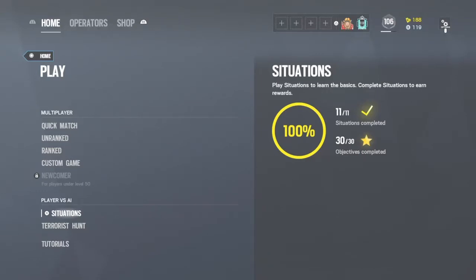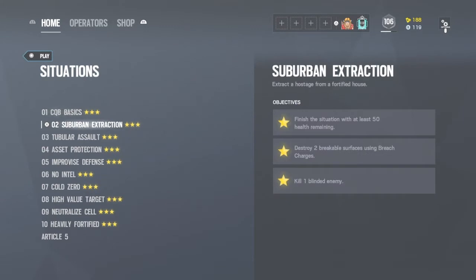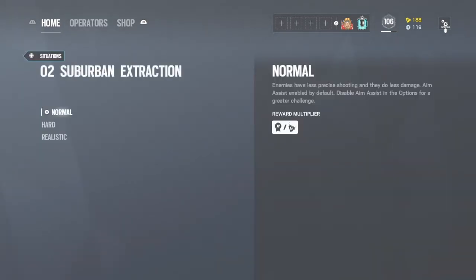Hello guys, welcome back to another video. Today we're going to be continuing with situations, and it is going to be Suburban Extraction. If you look at the challenges on the side: finish the situation with at least 50 health remaining, destroy two breakable surfaces using breach charges, and kill a blinded enemy. So let's get into the mission.